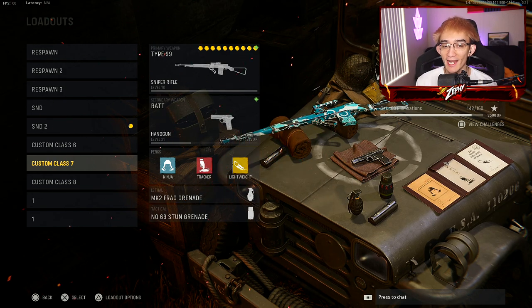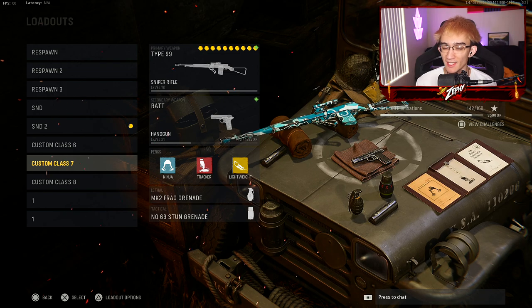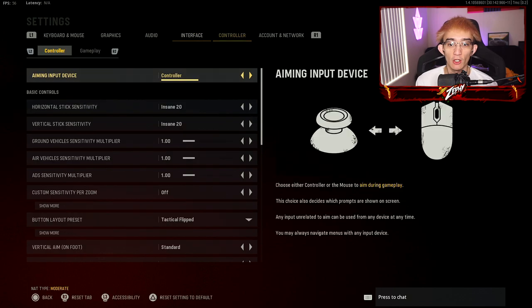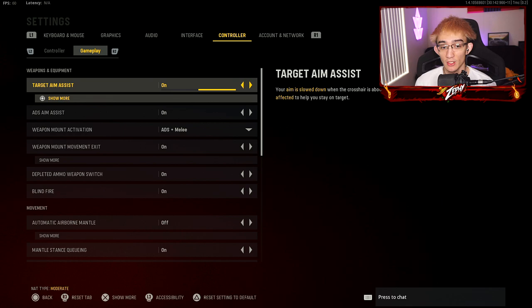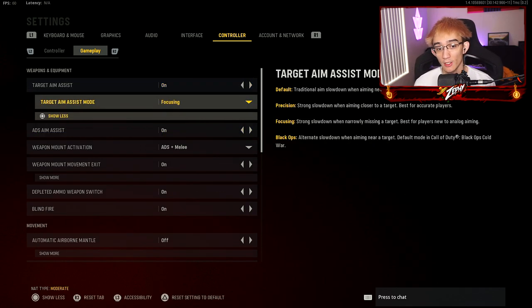Before we get into the Type 99, we're gonna have to change some settings and attachments. Go to your settings, go over to your controller — I use 2020 cents for anybody that's curious. Go over to gameplay, hit target aim assist mode, press square on PlayStation or X on Xbox.